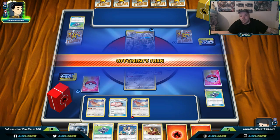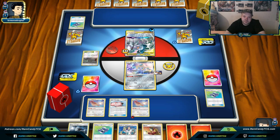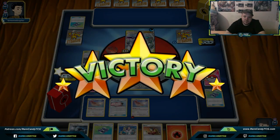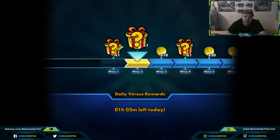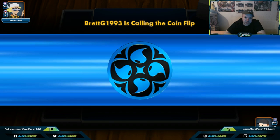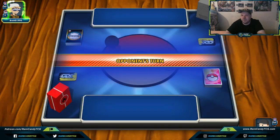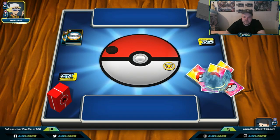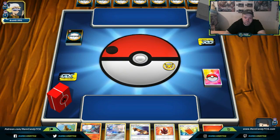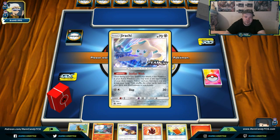Our opponent plays Power Plant and concedes because they think we're going to get set up. That ends game three. Next game: Fire, Colorless, Metal — that is probably Robin Schulz's Abilities Zard list. Okay, this is scary but not as scary as some other games have looked.